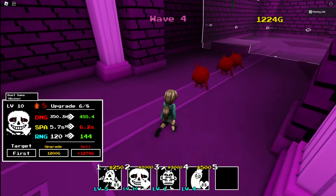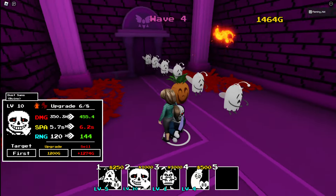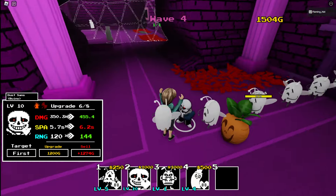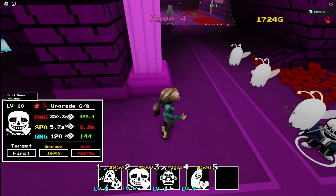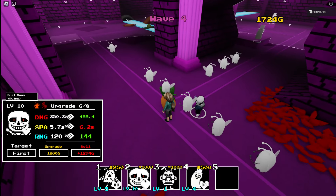Firing with his little Death Gaster Blaster of Fire, he can now target flying units and kill flying units in big groups.